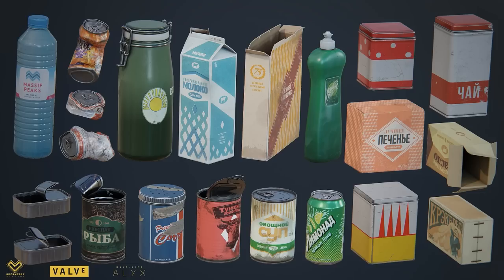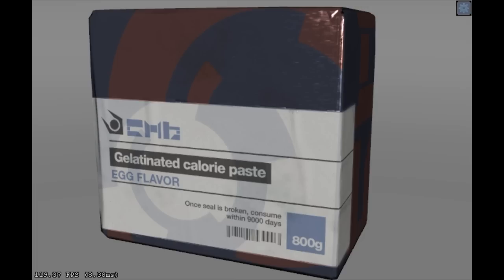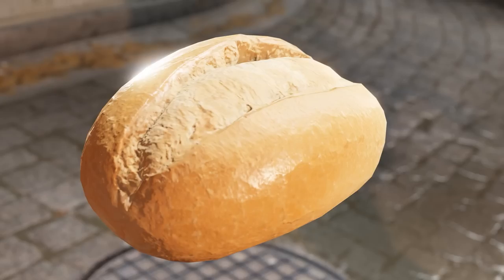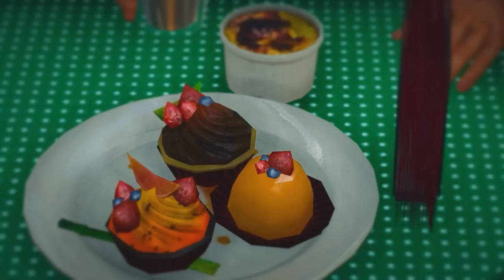Half-Life Alyx — not strictly food, but it's a compilation of food-related assets. Food adjacent. I do remember examining a lot of this stuff and thinking, man, these are good graphics. But no food per se — just the receptacles. Also, egg flavor paste — the best in City 17. High fidelity 4K bread — I don't know if this was actually in the game or if it's a mod, but G-Man loves it. This roll up close looks a little plasticky, but from a distance it's probably pretty good. There's cabbage. That's labeled as chicken, but that's not chicken. Disgusting is what that is. Lamar!